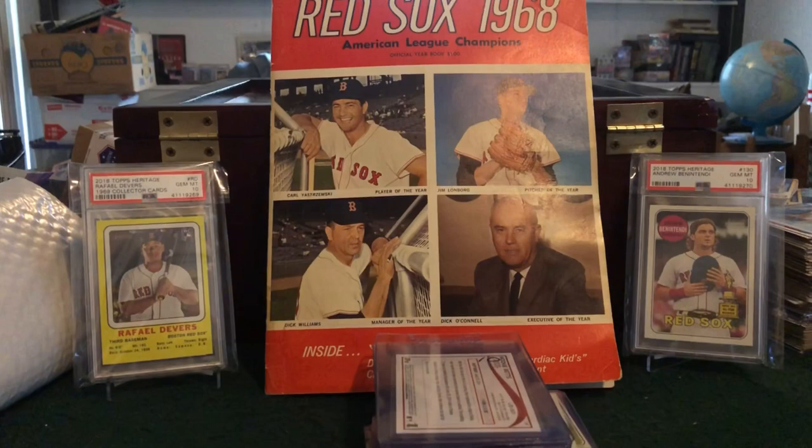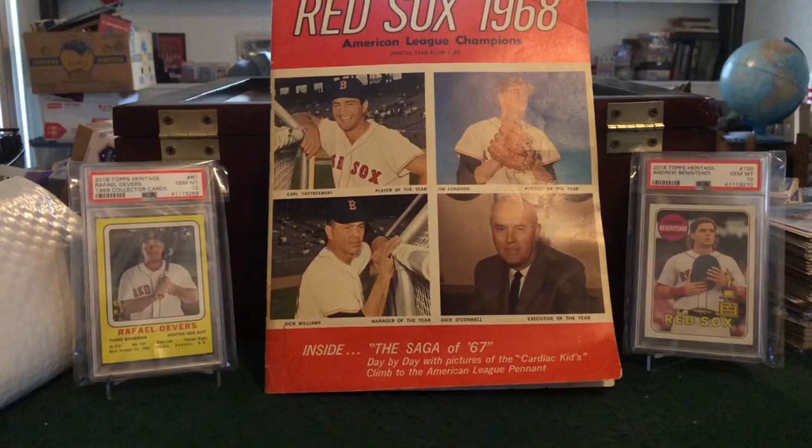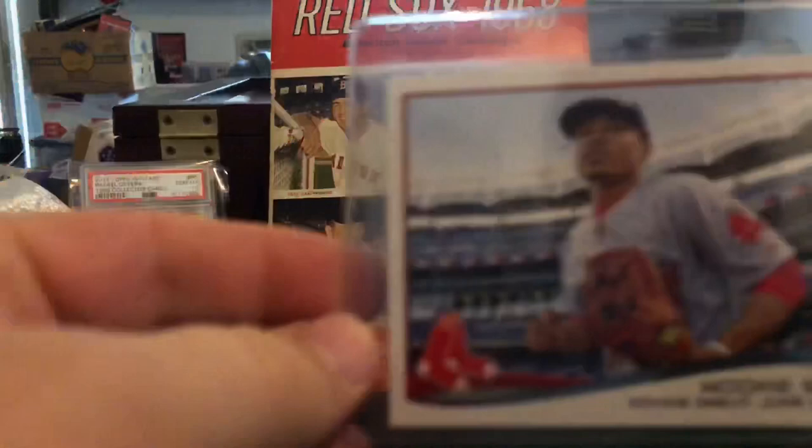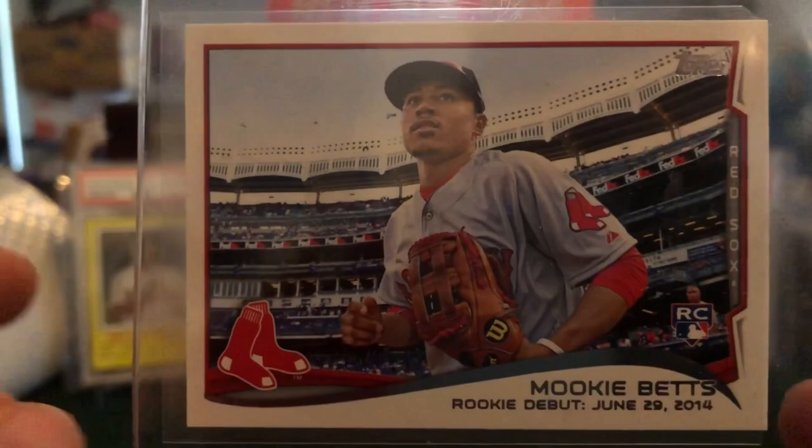Let's go over some of these slab candidates — I'll pull them closer so I can view them as I pick them up and put them in front of the camera. This first one is a 2014 Mookie Betts I just got off eBay on Thursday. Everything looks good and sharp on this card — it is a rookie card. These are slowly going up in value and I need more Mookie cards in slabs.